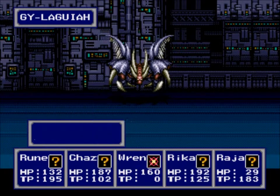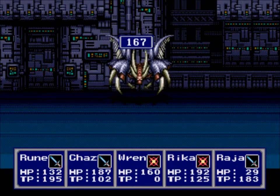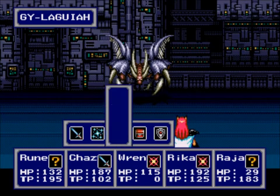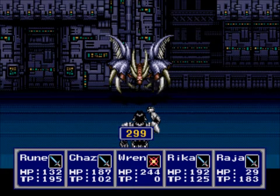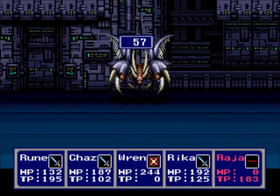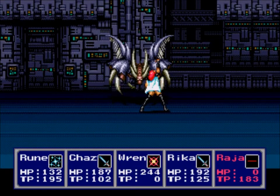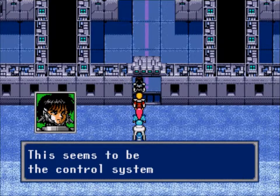I didn't take a single point of damage there. I think I'll just have them attack — if I remember correctly there are two bosses in this place, so I'll hold off on Ray Blade. I know you're thinking: why not go back to town and rest? The answer is I'm lazy. We'll have Rajah recover while everyone else continues attacking. I'm being overconfident but I don't think this guy will be that tough... oh wait, I didn't heal Rajah.